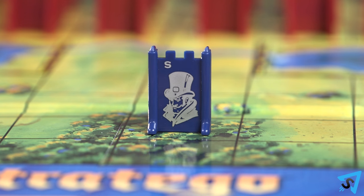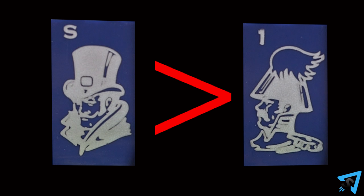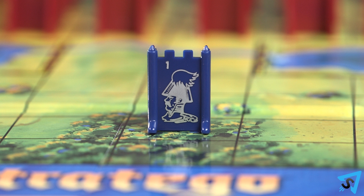The letter rank S spy piece is ranked below all other pieces except the number rank 1 marshal. The spy is the only piece that can beat the marshal. If any piece attacks the spy, or if the spy attacks a piece that isn't the marshal, then the spy loses and is removed from play. If the marshal attacks the spy, the spy loses as well.